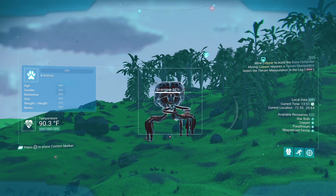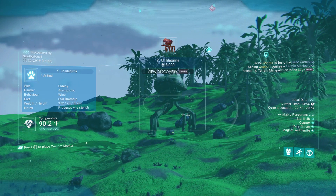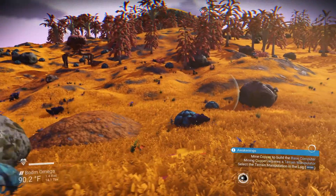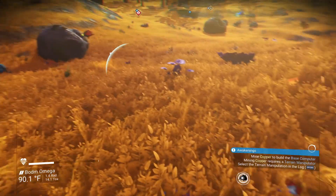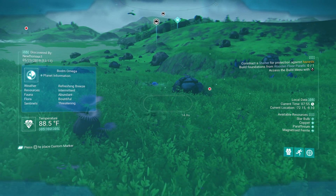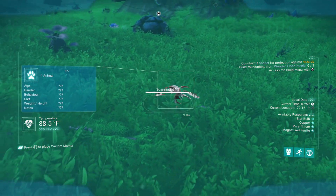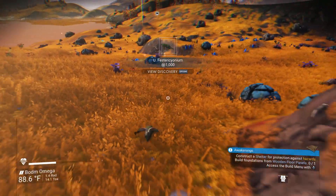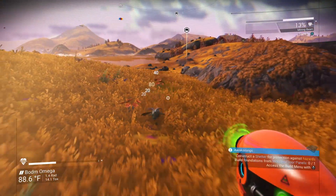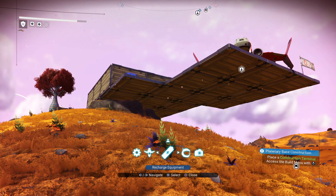Most creatures in the game are harmless. I'd say at least 90% — probably more — of the creatures you come across will not try to attack you at all. But there is the odd creature that will attack you. If you're in an area trying to mine or build something and one of those creatures is coming after you, they actually do quite a bit of damage to your character, so you're best off just taking them out.